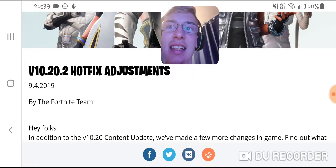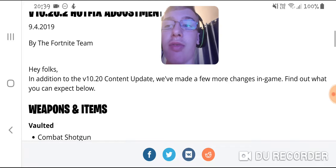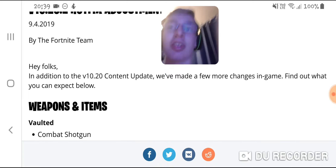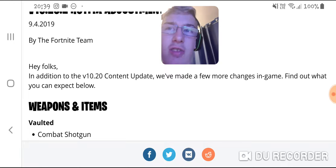It's weird — we noticed a gun had come back and were like, what's going on? So we looked it up: hotfix. They've made a few more changes in game. They've vaulted the combat shotgun. Now, the combat shotgun has been quite a controversial topic in terms of its range and the damage at range. The damage at range was severely lowered, the range was severely lowered — clearly not good enough, because it's now been vaulted.